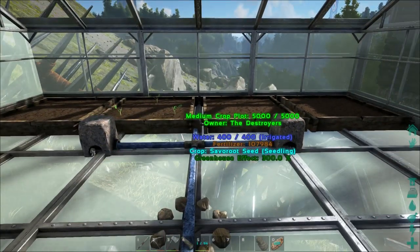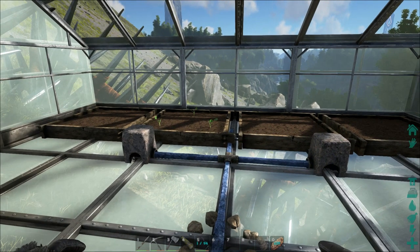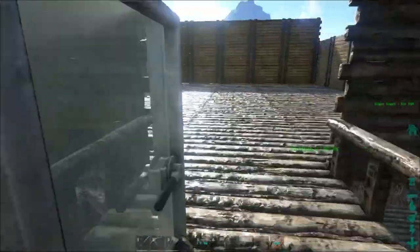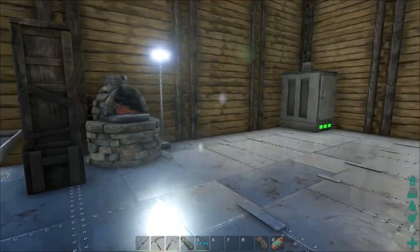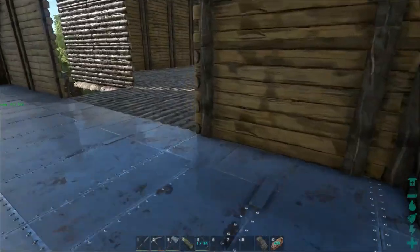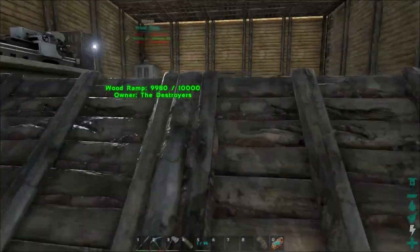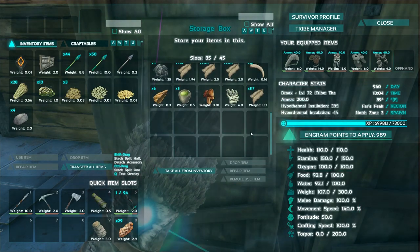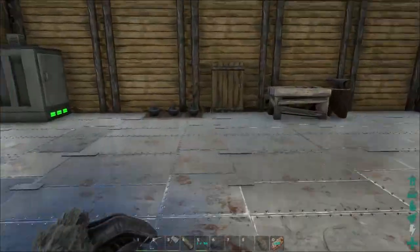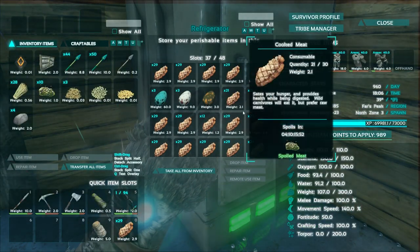I'm really excited about that. I think it's going to work out well for us. I do think I'm going to go get some dung beetles this episode. We did that a couple of episodes ago, but since I lost them to the Giga, I was a little upset. I want to see if I have any other storage bins to put the seeds in.